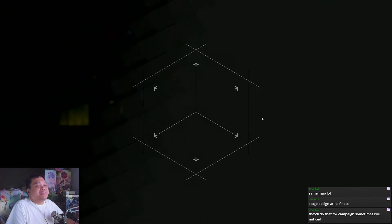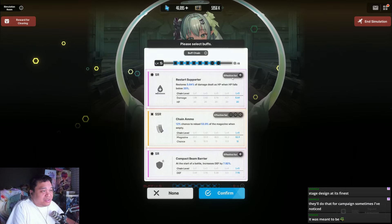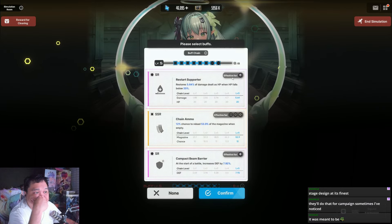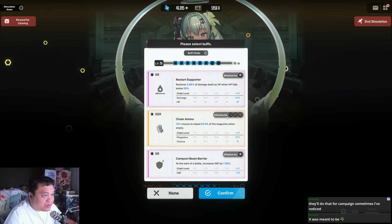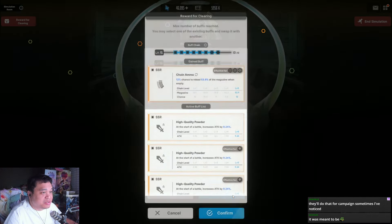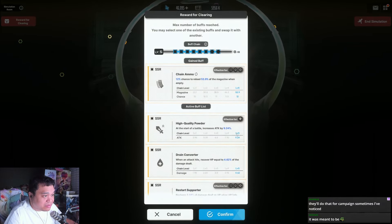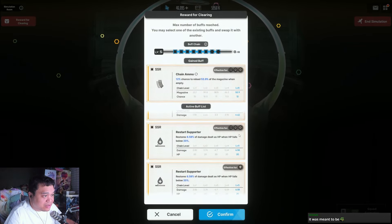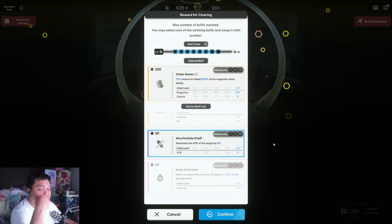Campaign just has copies of the maps, yeah. Okay, let's see — HP for start of battle, elision reload. The reload might be good for shotgun and submachine gun. Let me see if there's anything to replace — I don't think I could replace the attack of the target for ammo. Yeah, okay.